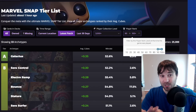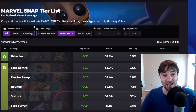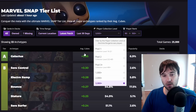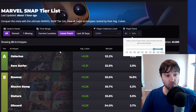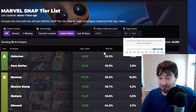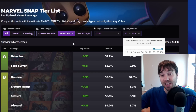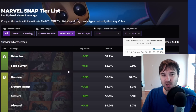Let me show you what we're looking at and what we're going to be running today. Looking at the data on untapped.gg — if you don't have their tracker, a link is in my description below — we have Galactus at the top right now, looking at just the latest patch, not including the current location, for players at collection level 3000 or higher, ranks 80 through 100. Galactus is sitting at the top slot, which is scary.